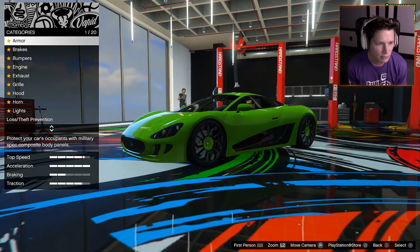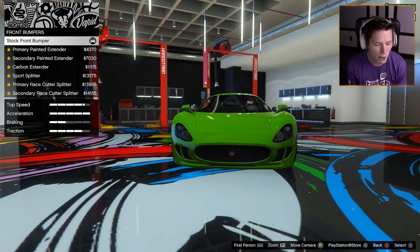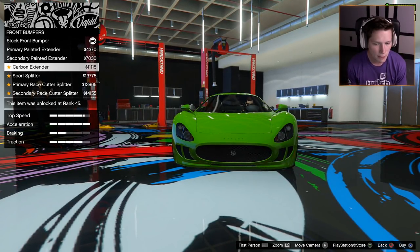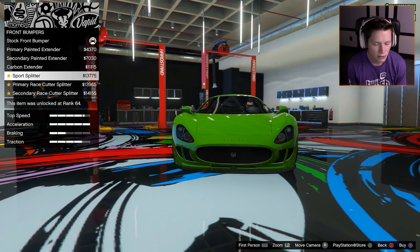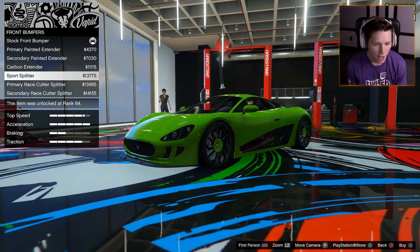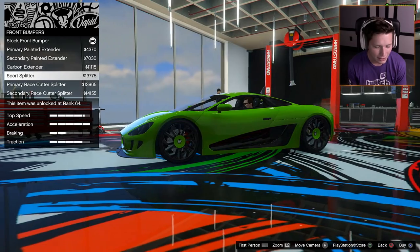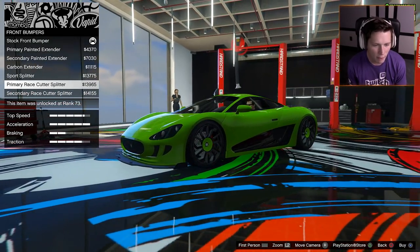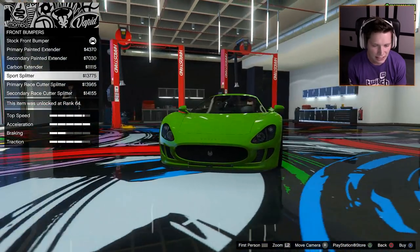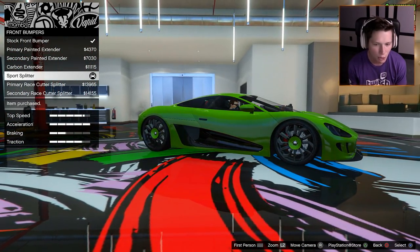Now we can get into the cosmetic customization — this is going to be awesome. Starting with front bumpers: primary painted, secondary painted, carbon extender, sports splitter. I kind of like the splitters honestly — the sports splitter is just enough but not too much. I think we're going to go with that.